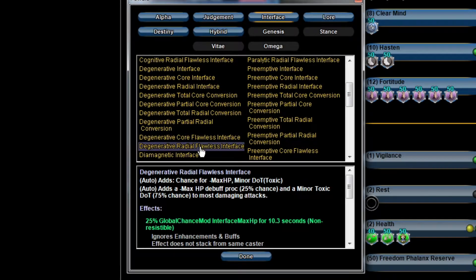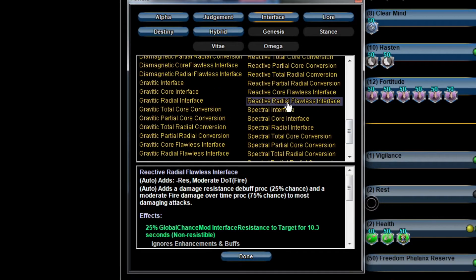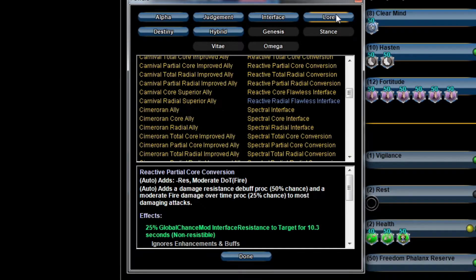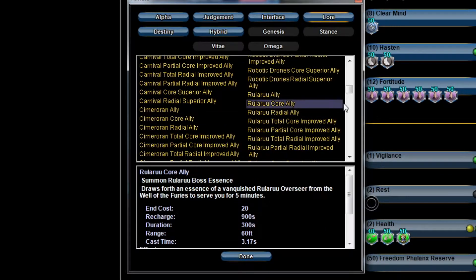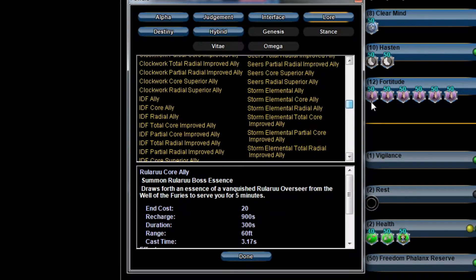For Interface your two real options are Degenerative and Reactive. Degenerative Radial gives you Toxic damage but most things in the game have high resistance to Toxic, so I would go Reactive Radial because it's Fire damage and reduces resistance. For Lore I always want the Banished Pantheon Core — the Core pet does a ridiculous amount of damage and resistance debuff.